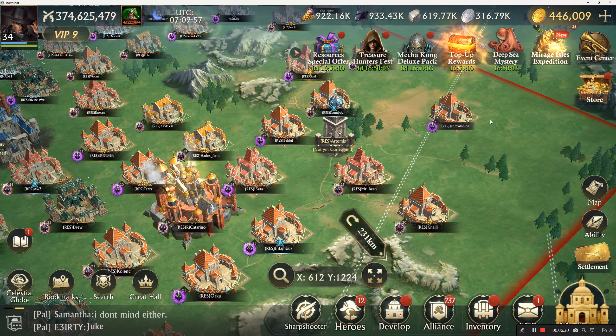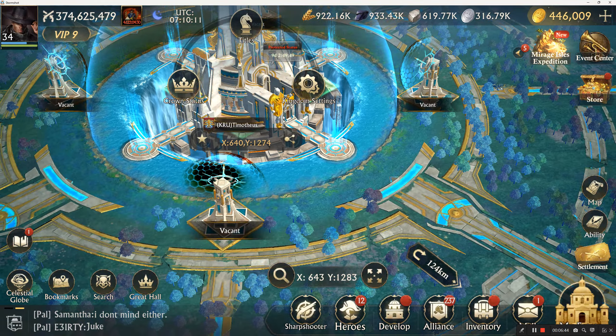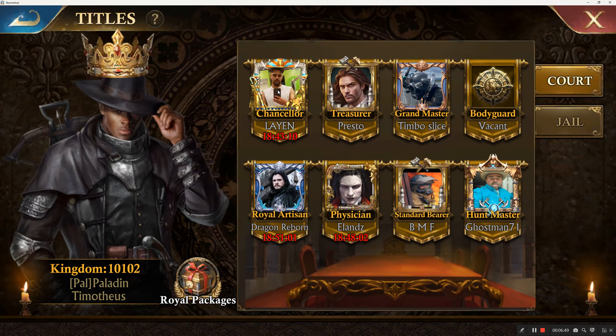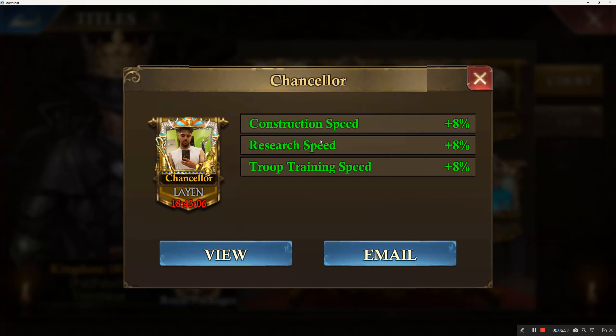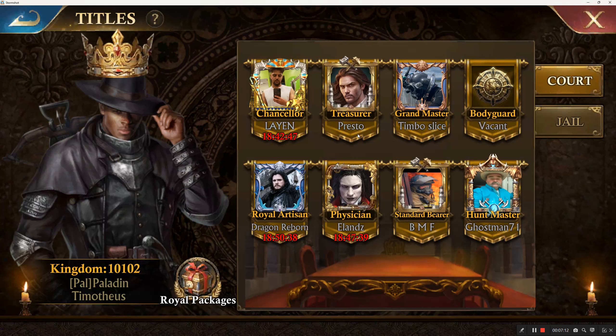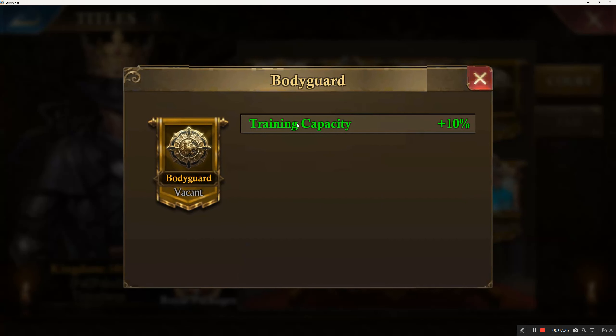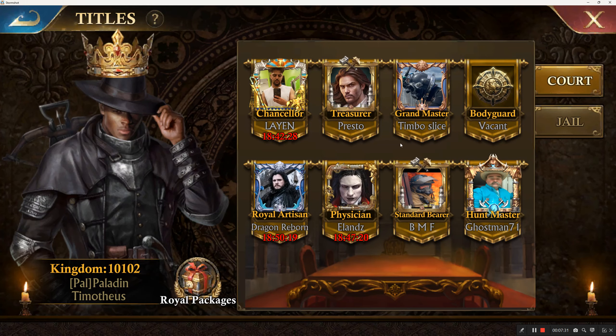There's one good title that hasn't been given out yet — I've just been busy. Going back to the Citadel, these positions are all invulnerable; nobody can occupy them. Land has construction speed, research speed, and troop training speed bonuses. Presto has resource production and storage protection, which is a bit of an unusual one since title holders aren't typically the ones getting raided constantly.